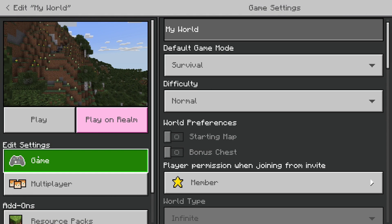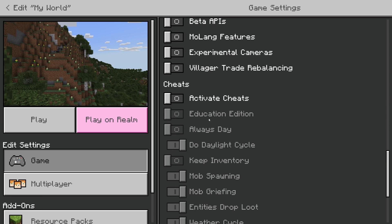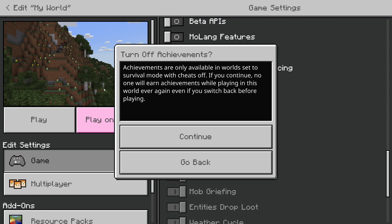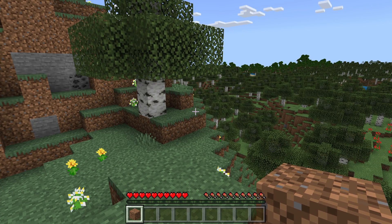On the left, tap on Game in Edit Settings and then scroll down in Game Settings until you see Cheats. You can switch on Activate Cheats — note that achievements won't be available. Then you can go and turn on Keep Inventory. I've just got one dirt block in my inventory.